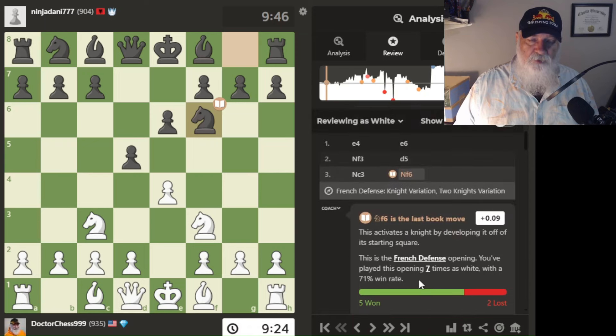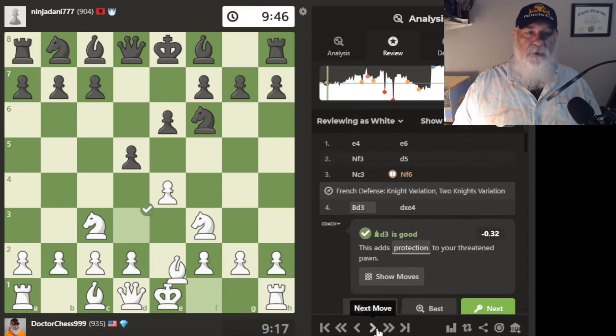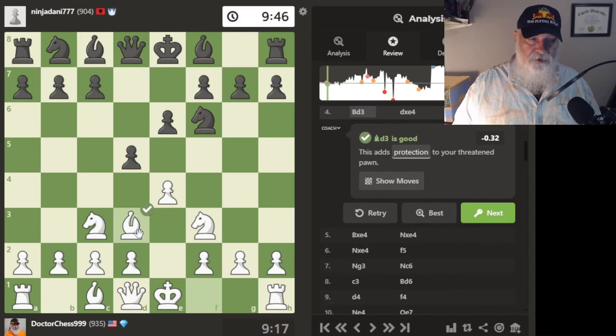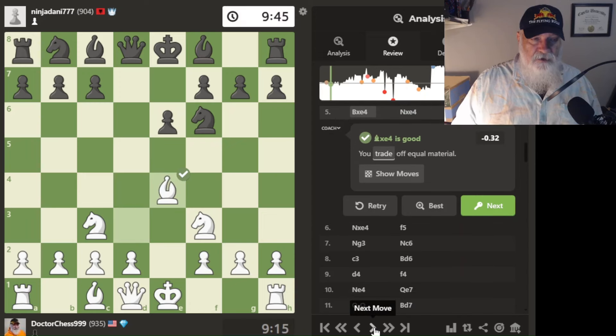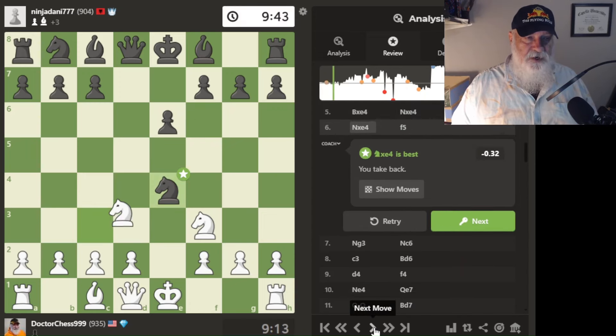If you click here it'll go to the next important move — I don't want to do that, I'm going to look at each move. I moved here and the engine likes that — it's got a little green square. He goes here and forks my pieces, but that's okay because I can take. I take, he takes, I take, so we're just having a taking party here.